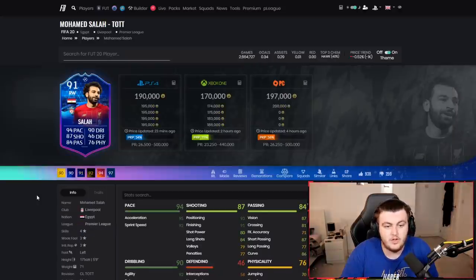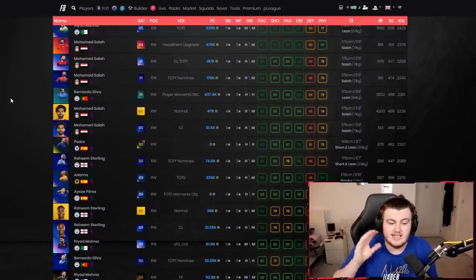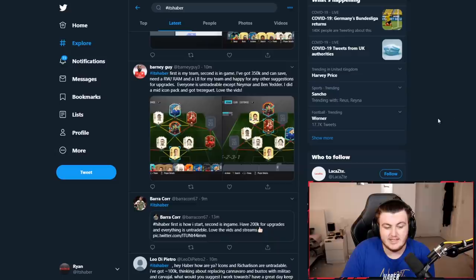If you're not bothered about chemistry and don't mind Bruno being on 8 chem, there's a whole host of different Premier League right-sided players you can go with — like a special or normal Mohamed Salah. The only problem with Salah is the 3-star weak foot. Whilst it doesn't help, I think if you're good enough with skills you can overcome it, especially as he's only a right or left mid. The Man United players in the team are making me a little bit jealous — a very nice selection. Solid, solid team overall.